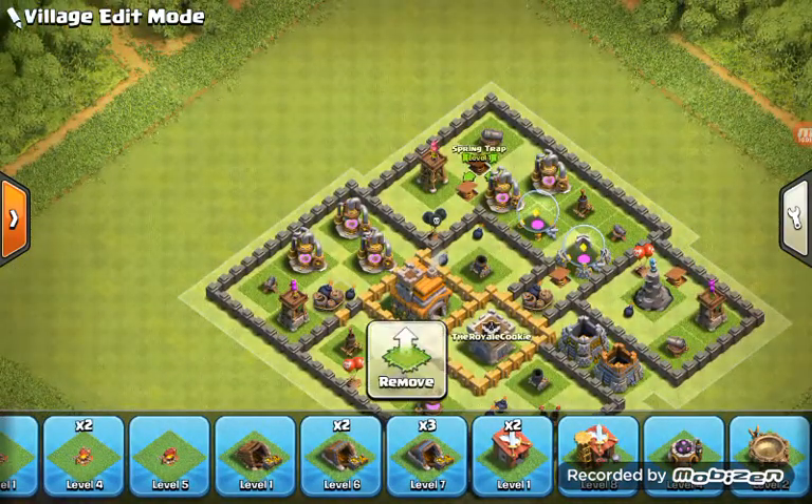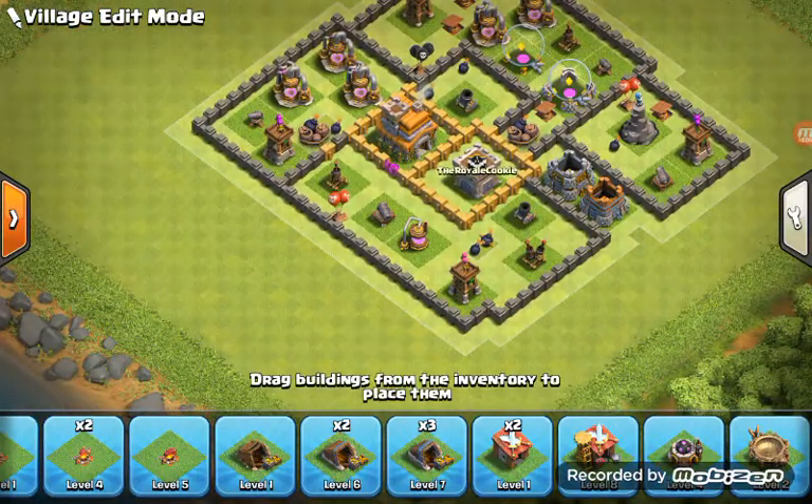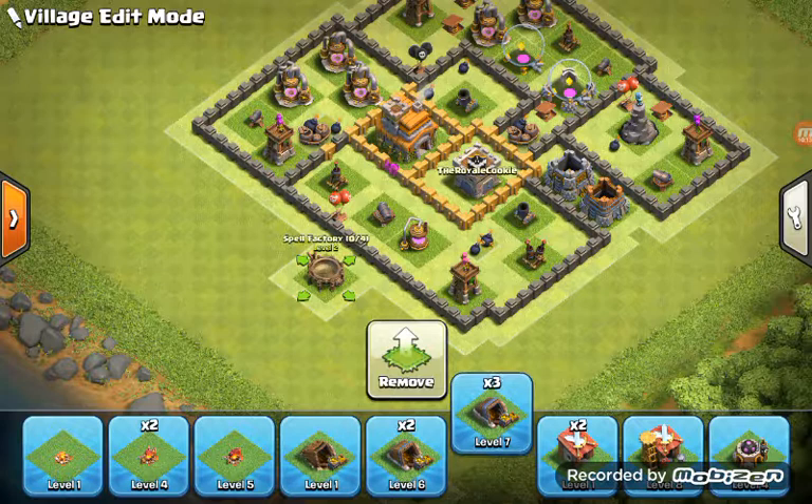Now that you've got that done, the whole base is surrounded with Elixir — I'm taking up 600,000. You want to put your Spell Factory. These are like the ones you don't have to care about as much.